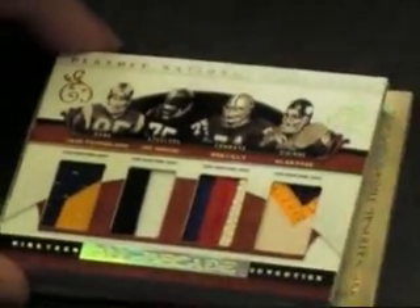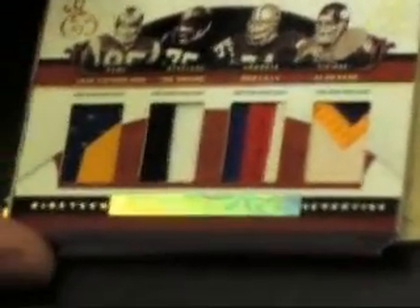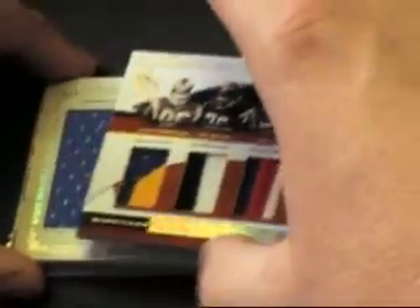Alright, base — Michael Irvin. Here we go. It's on. Oh, sick quad patch! Youngblood, Joe Green, Bob Lilley, Alan Page — all-decade quad. Very nice looking.